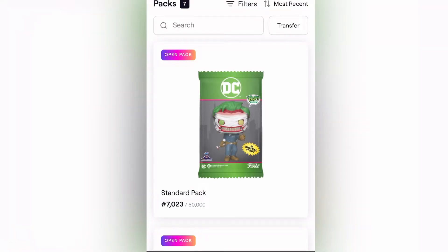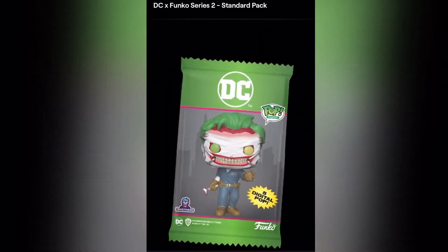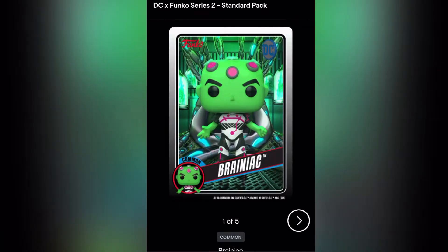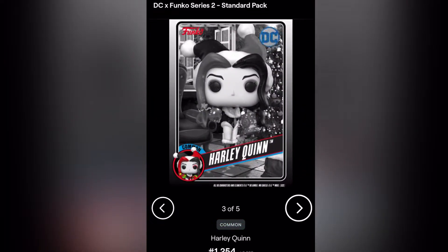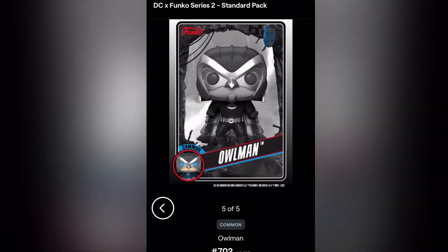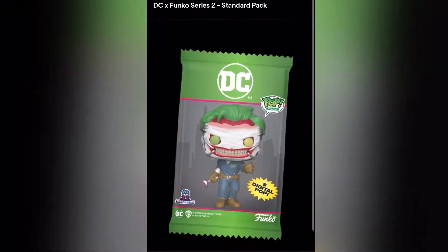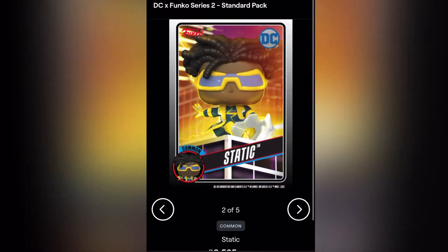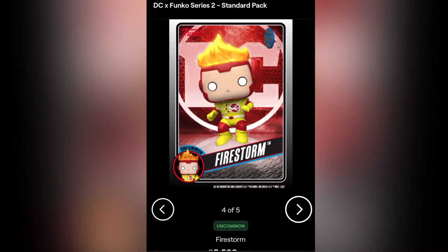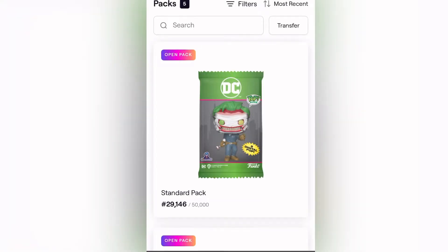Let's go ahead and do a standard pack — you only get five cards in a standard pack. Common Brainiac, max token head, uncommon, common Harley Quinn, common The Joker and Owl Man. Let's do another standard. Five in the pack — I like to get a coin. Common Green Lantern, common Static, Owl Man, rare — that's good, we want rares and epics. Uncommon Firestorm, uncommon Green Arrow. No luck on that pack.